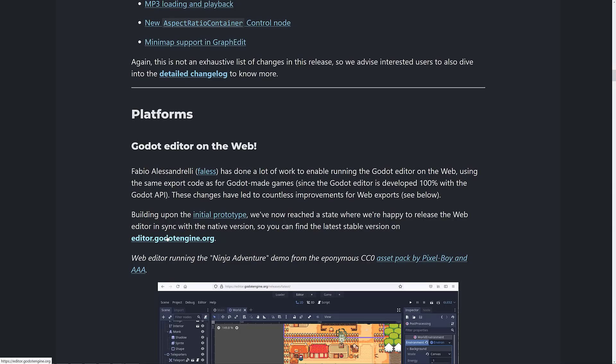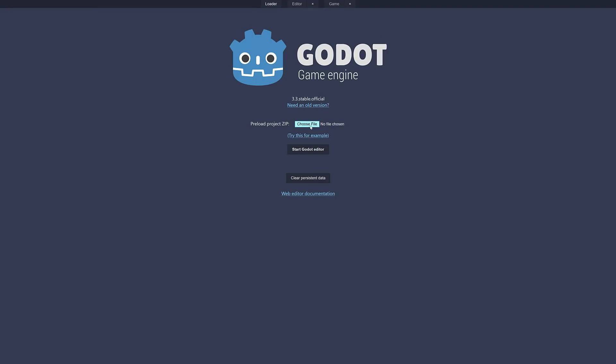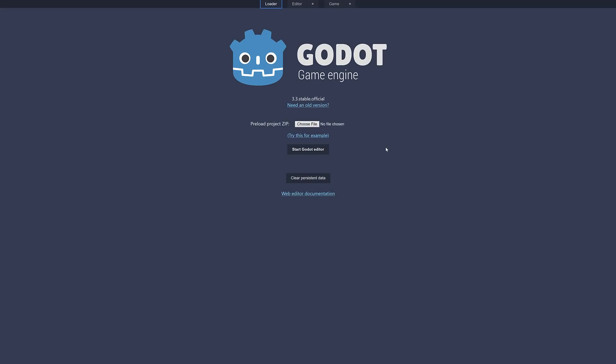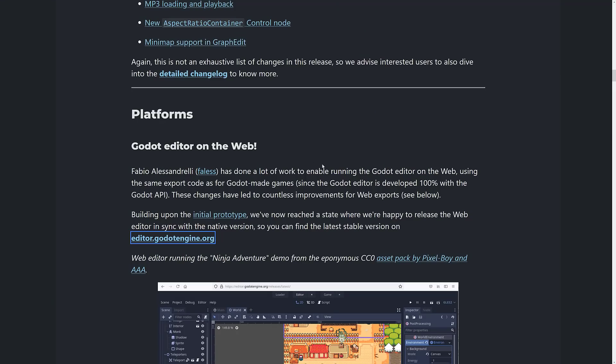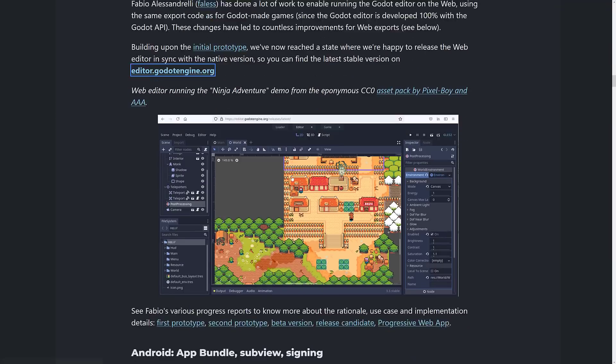If you want to check out the Godot engine in your browser, go to editor.godotengine.org. You send up the zip file of your project and then you can start editing right there. This is pretty much a full-blown version of Godot — you can switch between the project manager, the editor, and your game view. It's a nice new feature. It's available at editor.godotengine.org — I have also done a separate video on using it if you want to see it in action.